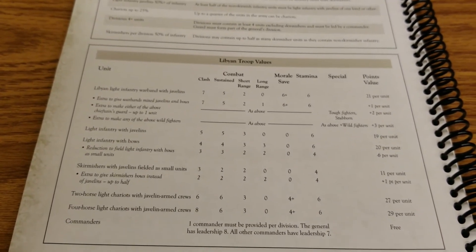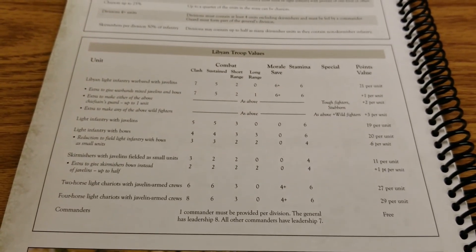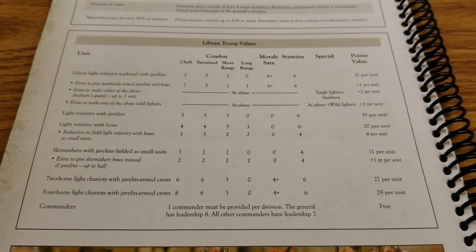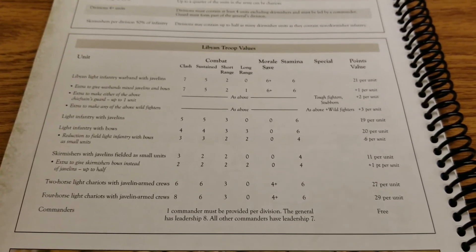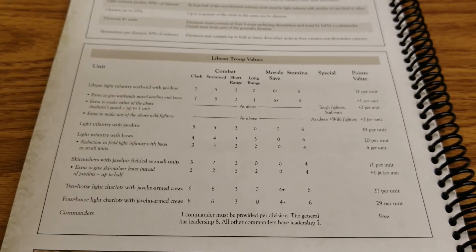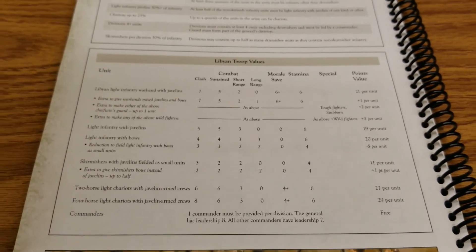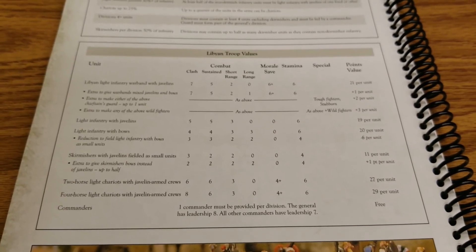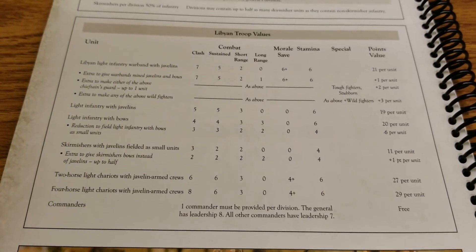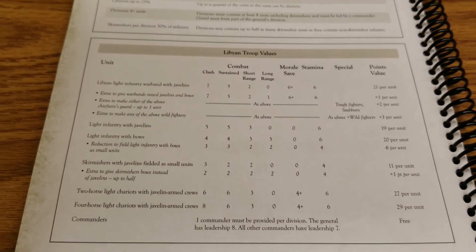Here's where things get tricky depending on your list setup: the general has leadership 8 as usual, but all other commanders are only leadership 7 with no way around it. You're going to have to play tight and not get greedy. Leadership 7 is going to be rough for pulling off more impressive maneuvers and orders, so your general will definitely be working overtime to keep the army functioning.